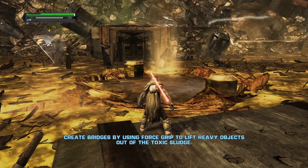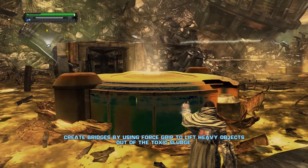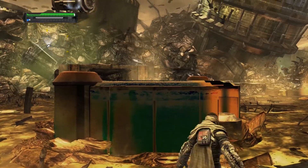Scavenger skiffs - I think that's what they are. They go down in one hit with the Force Lightning, so you're going to be using it quite a lot in this level.